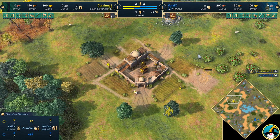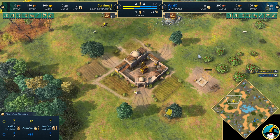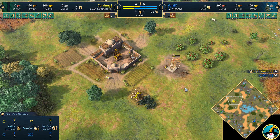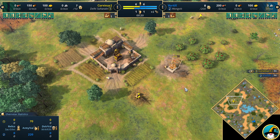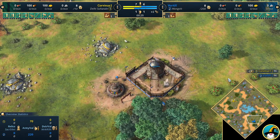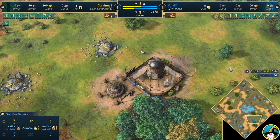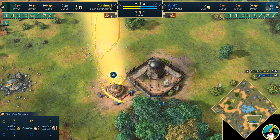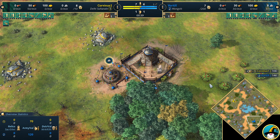Welcome back, ladies and gentlemen, to a casted game of Age of Empires 4, and we've got Corvinus versus Vortex today. A crazy matchup with two civilizations that have brand new units — the Delhi with the Ghazi Raider, and the Mongols with the Keshik. Two brand new units available in the Feudal Age, which is pretty bonkers.